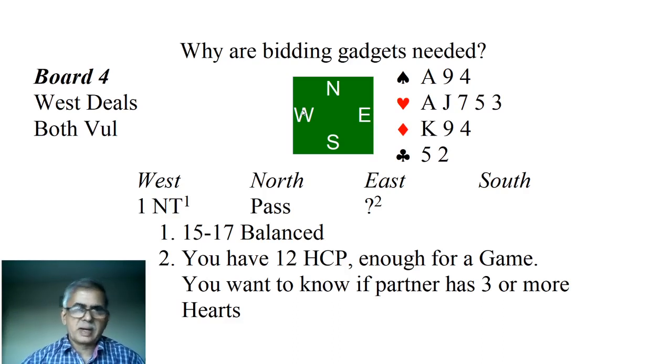The limited purpose of this video was to ask ourselves if we can do with entirely natural bidding, and just in this simple case of responding over 1 notrump, we saw that natural bidding alone will not suffice for effective and informed bidding. We need some kind of gadgets — some kind of artificial bids. We saw 2 examples using 2 clubs and 2 diamonds as artificial bids over 1 notrump. I will discuss the theme of gadgets further in another video. I will stop here now — thanks for joining, bye.